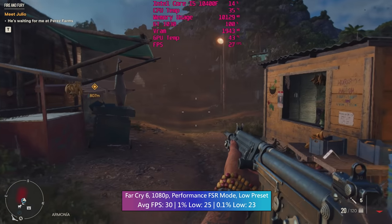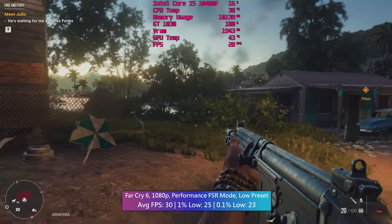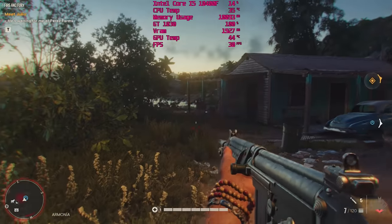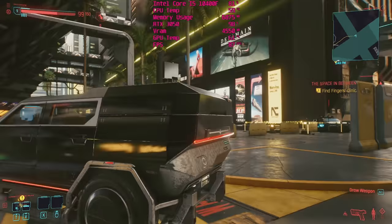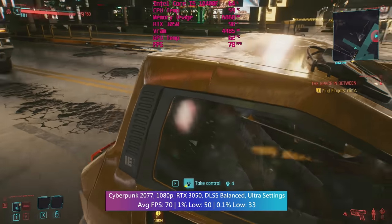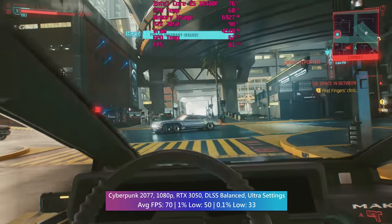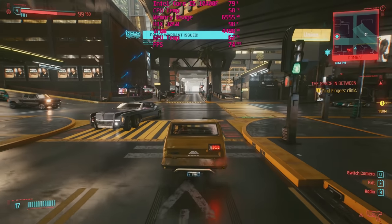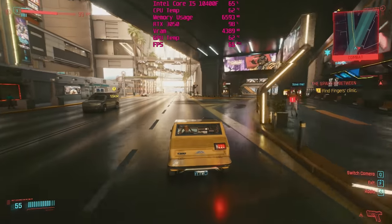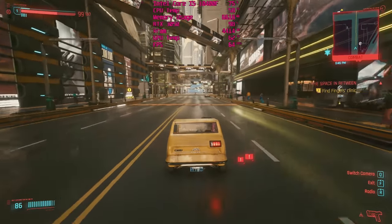FSR and DLSS could most definitely help with maintaining over 60fps with higher in-game quality presets. I particularly like the implementation of FSR in Far Cry 6, which without a doubt helps the lower end 1030 maintain some of its dignity. I also enjoy being able to crank Cyberpunk 2077 settings up to maximum with the mid-range 3050 and letting DLSS take care of the more significant performance dips. Having tested both of these features, I want to turn my attention to another potentially essential feature today - one that could be ideal for those with an older Nvidia card.